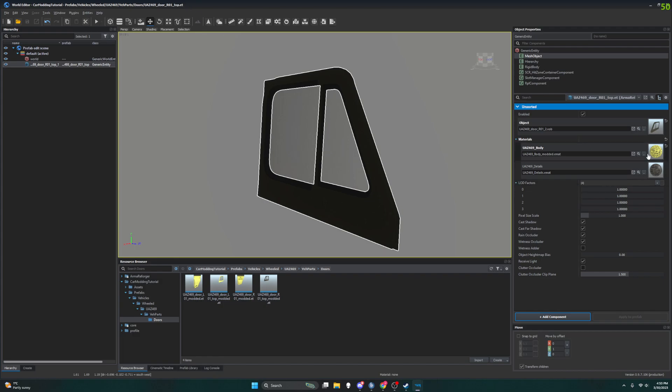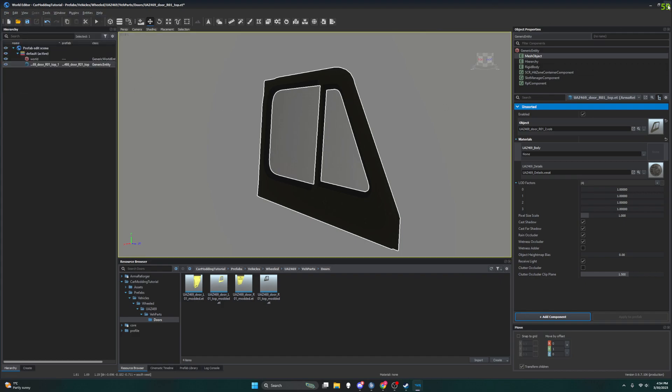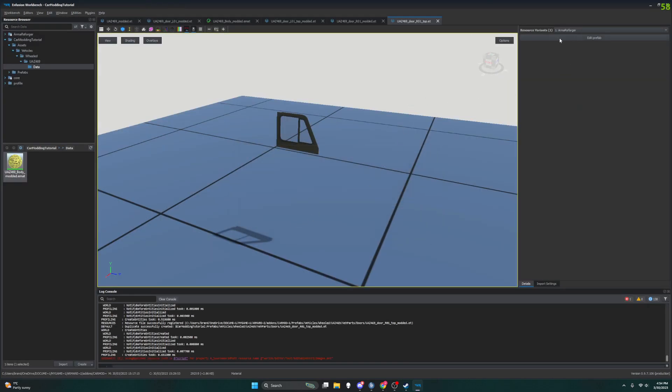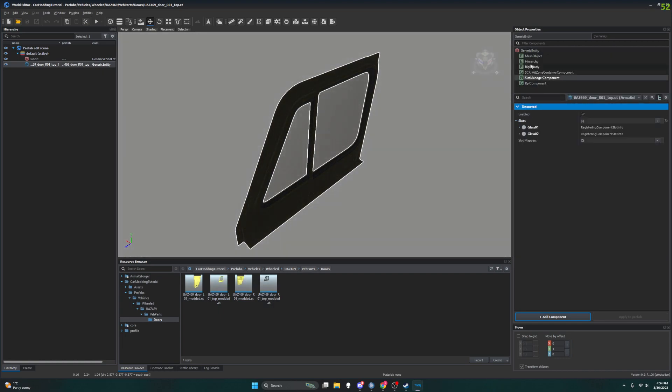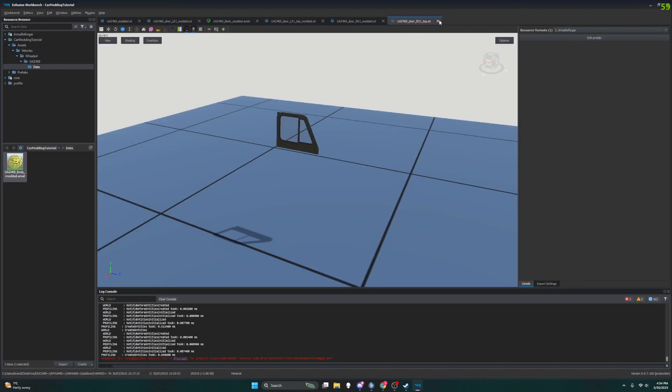Yep, this is R01 Top — so we want to revert or undo this. I want to cancel. Let's see if I exit this it will — no, don't save. All right, edit this prefab. All right, this one's back to normal — I don't want this one so I'm going to exit that out.